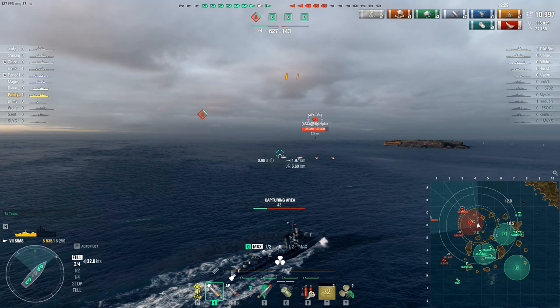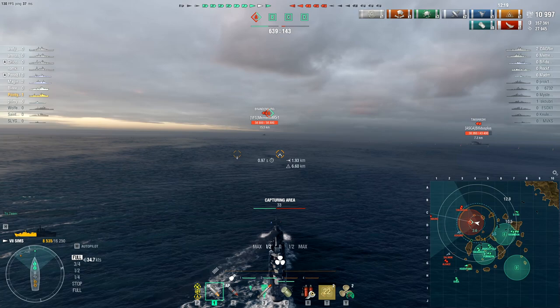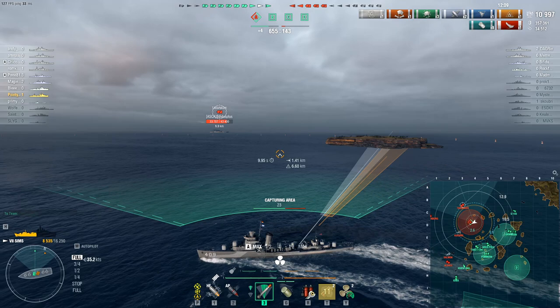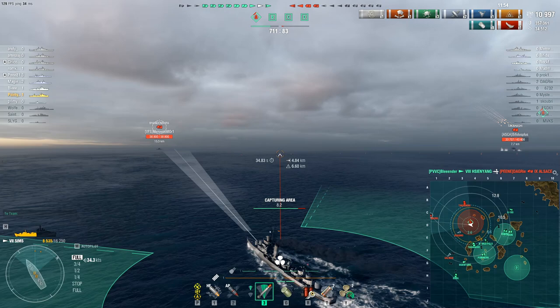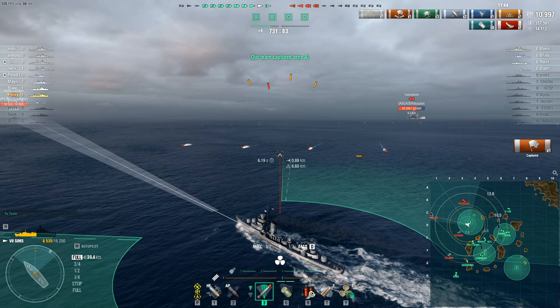It's not worth dropping on that Takahashi is it? No, I'll just keep them spotted and hopefully get some spotting damage out of it. I could try and go for the Brandenburg — it's just kind of chillaxing next to the border. Let's not get spotted by the Takahashi, that would be bad. The Asashio is somewhere. Yeah, you're just reversing there, aren't you Brandenburg? Reversing into the border at full health at this stage of the game — that's the sign of a super fantastic player.